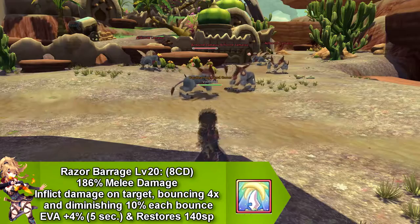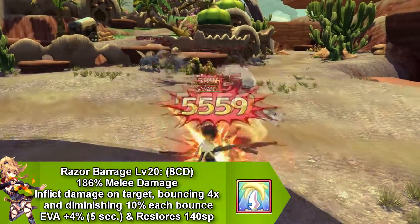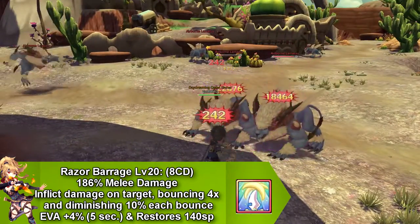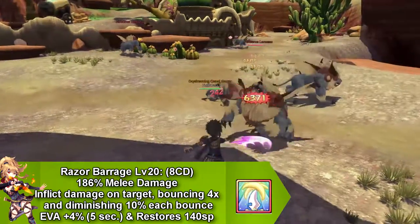Our next skill is called Razor Barrage, and this skill bounces back and forth 4 times between enemies, decreasing their attack by 10% each bounce. It also increases your evasion by 4% for 5 seconds. This skill goes on cooldown for 8 seconds and restores 140 SP.